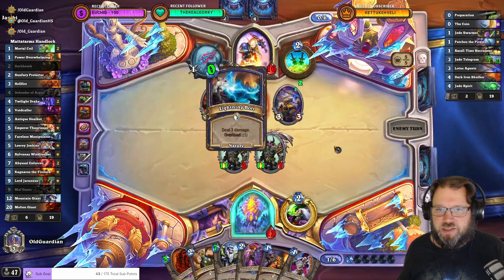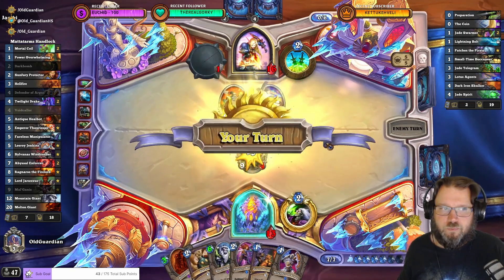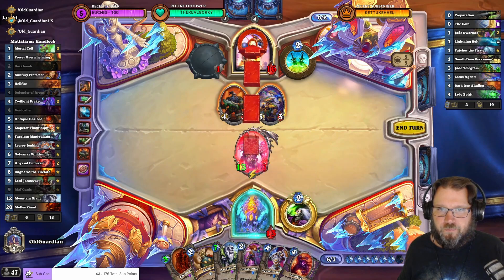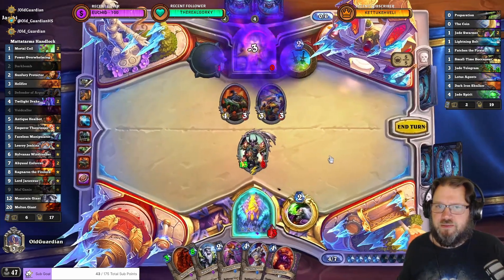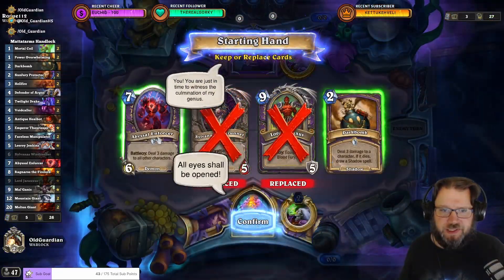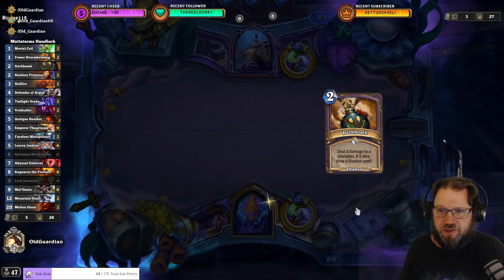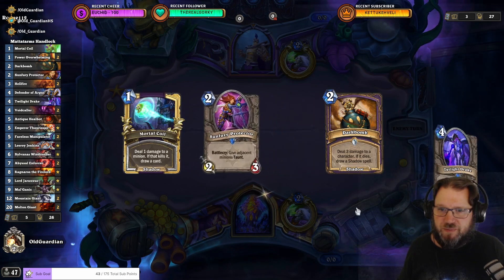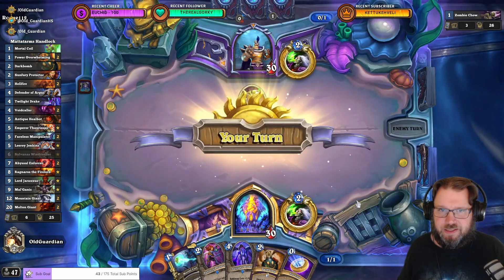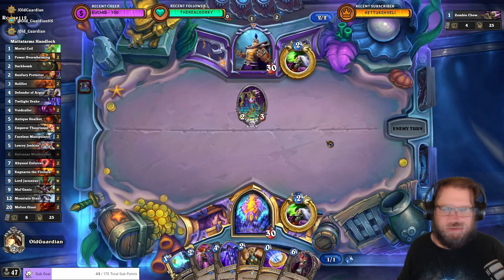I don't think you can kill two copies. So one Mal'Ganis is dead. The other Mal'Ganis can still kill them with Power Overwhelming and Dark Bomb. How about that? Mal'Ganis. This matchup — I assume that's going to be a Discard Lock. Last time I lost real hard. But we're only 0-1, we still have a chance. That is not a Discard Lock — we're in a mirror. What is going on? Is it a Renolock? It could be a Renolock.